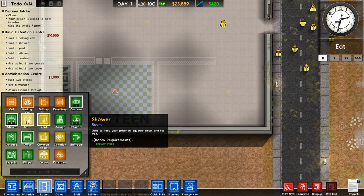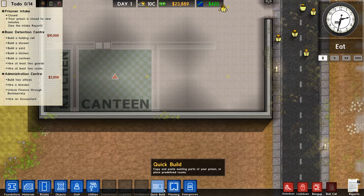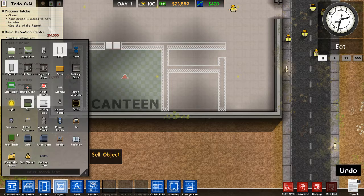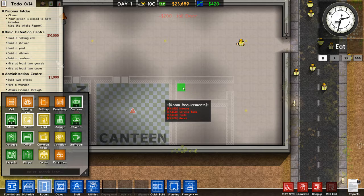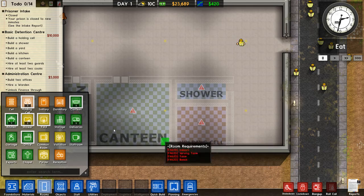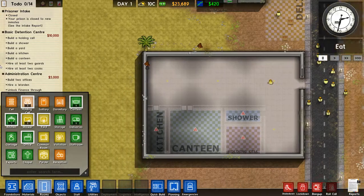Shower just needs a shower head I think. So the shower can be here and then this can be our holding cell. We can place it right away — shower is here, holding cell is here.